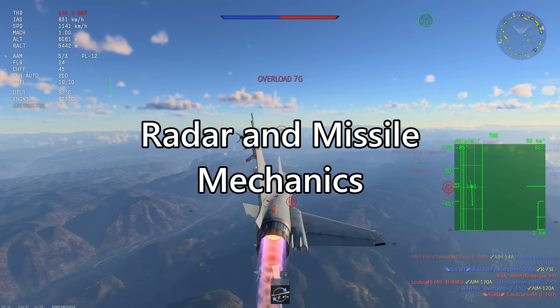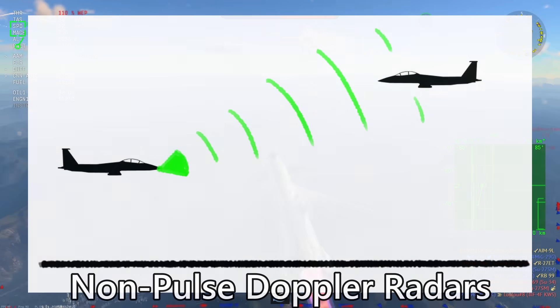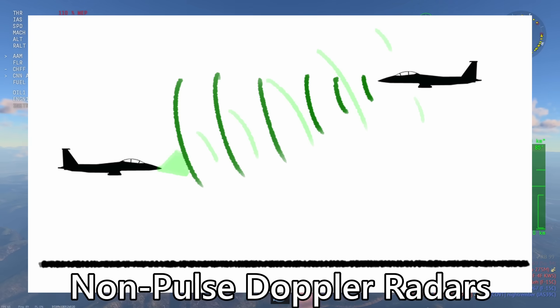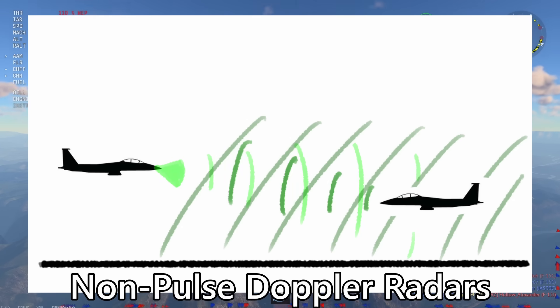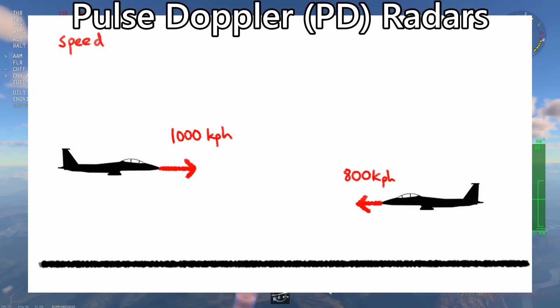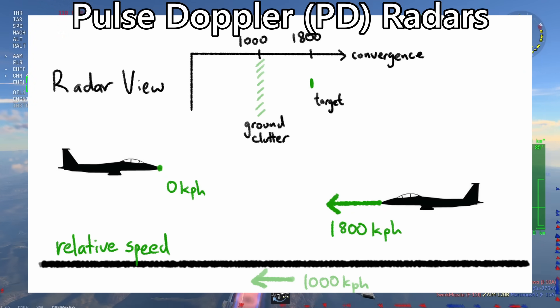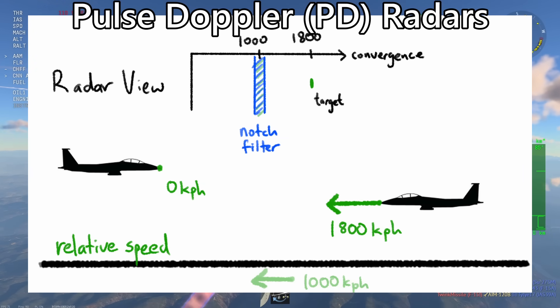Let's start with an overview of the radar terminology — skip this section if you already know what notching, inertial guidance, and pitbull mean. Non-pulse Doppler radars identify targets by sending a radar signal and measuring how long it takes to reflect back, like echolocation. These radars are affected by ground clutter and fooled by chaff. Pulse Doppler radars operate by measuring convergence rate between the radar and its target, filtering out ground clutter and chaff, since chaff loses all speed after being deployed.